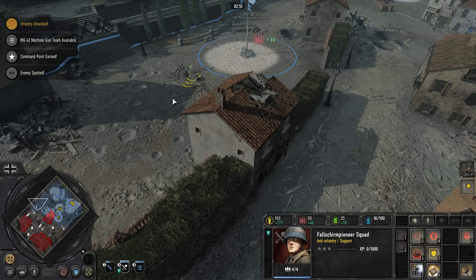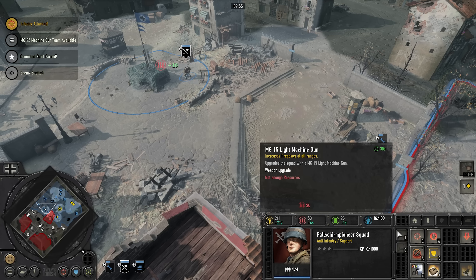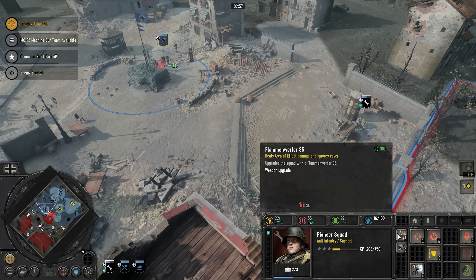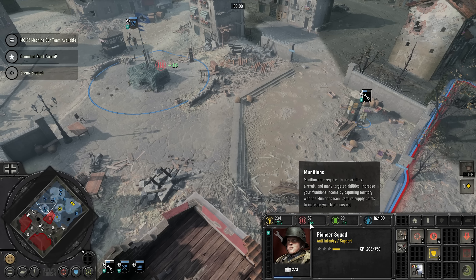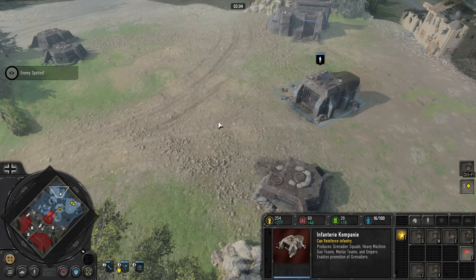I mean, that's still better than nothing. It's 90 ammo though. Oof, yeah, that's a lot. Although I'm getting 46 per tick right now, because I'm upgrading that ammo point. Yeah, that's why.